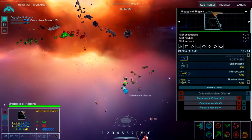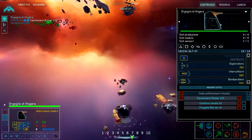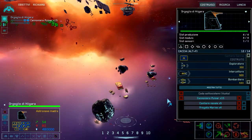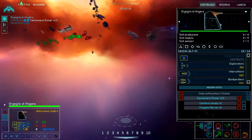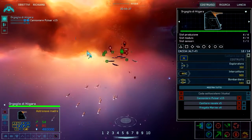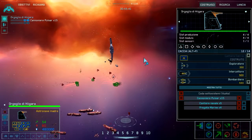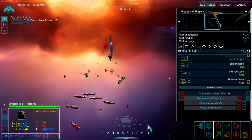Il cerchio ovale invece contiene tutte le tecnologie per individuare il nemico, come il portale e per altre funzioni da vincere la partita.